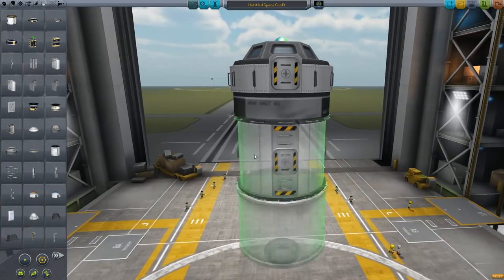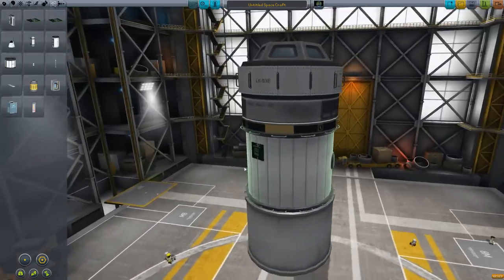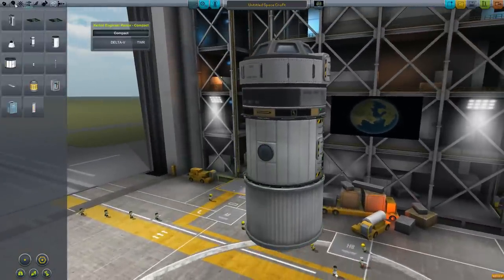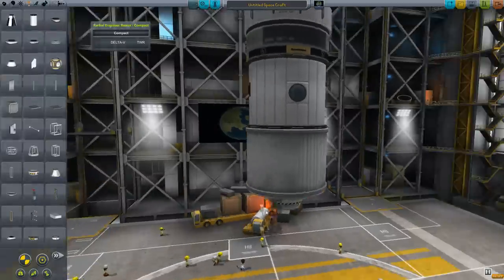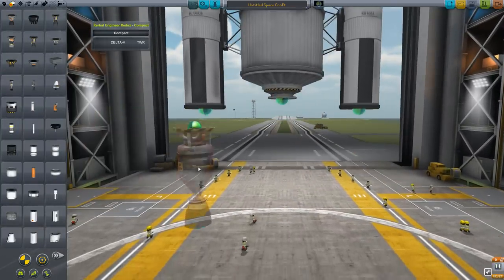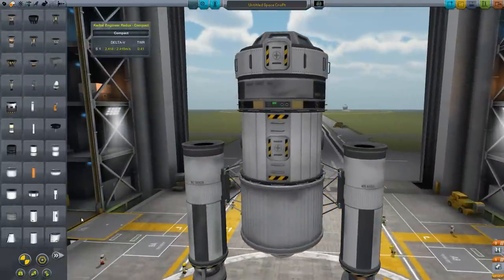I should attach some batteries — we'll throw on the big one here. And before I forget, let's add the Kerbal Engineering System and slap that on the back so we can see our thrust-to-weight ratio and all that. Let's attach a couple of radial mounts on the side with nuclear engines on the bottom. You're going to want nuclear engines if you're going interplanetary because they give the best delta-V.